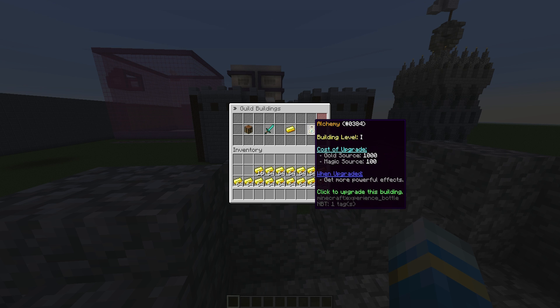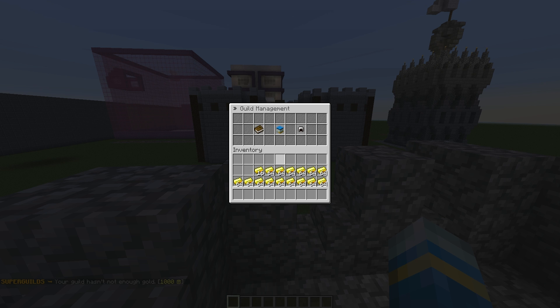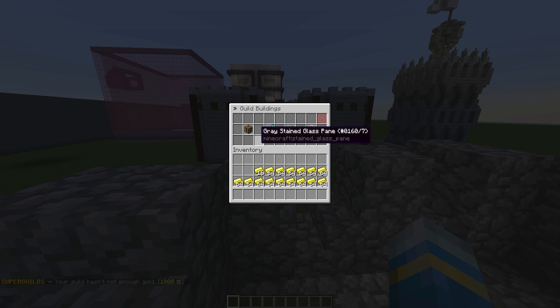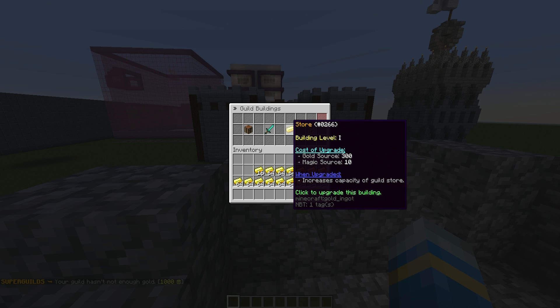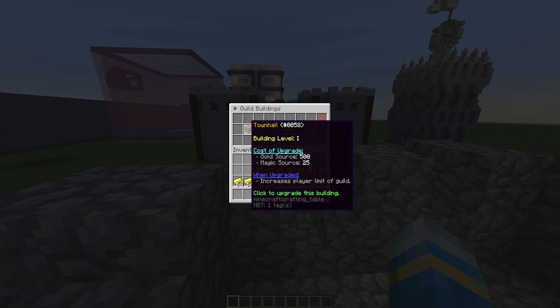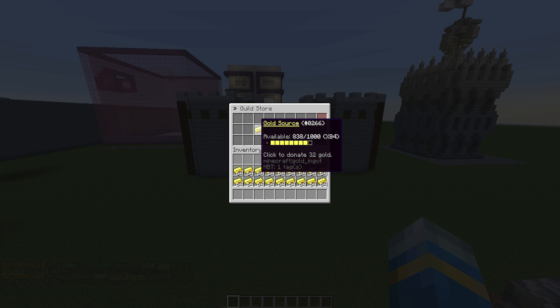What can you spend this on? In guild buildings you can upgrade your alchemy — a feature coming soon — upgrade your barracks which is related to the war feature, upgrade the store so you can hold more gold and magic, and upgrade the town hall. First we're going to upgrade the store, so let me fill our store with gold.